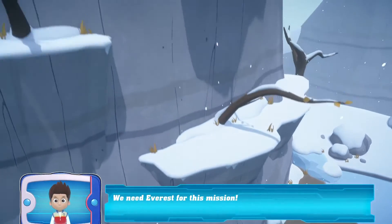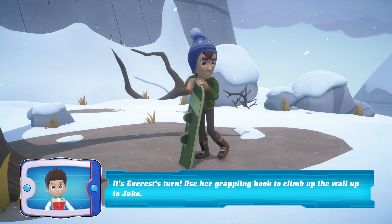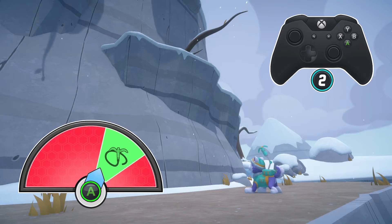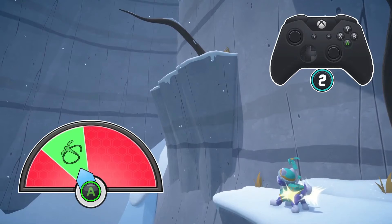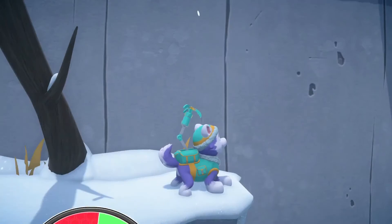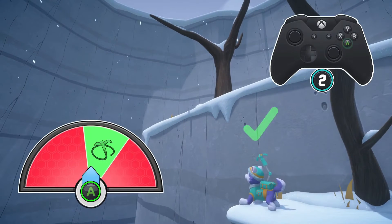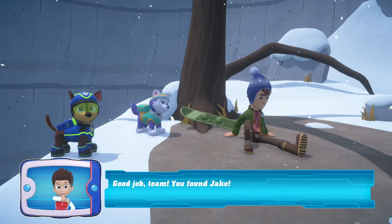We need Everest for this mission! Great! You found Jake! Go up to him! It's Everest's turn! Use her grappling hook to climb up the wall! Climb the wall! Good job, team! You found Jake!